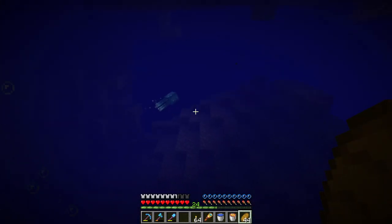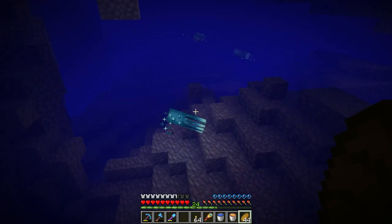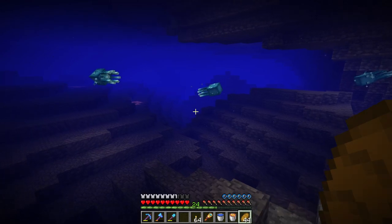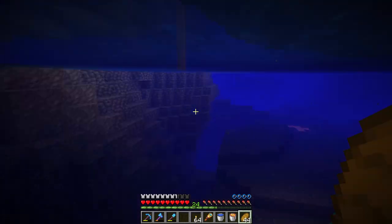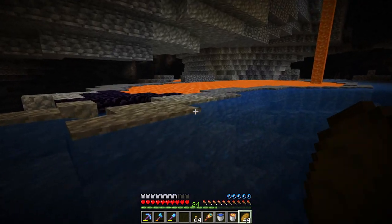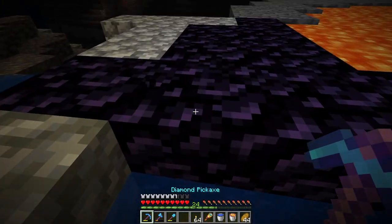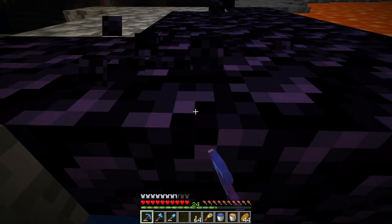I believe the lava aquifer is just on the other side of this water aquifer, surprisingly enough. It's kind of strange that these things generate so close to each other. But yeah, here's the lava one. So let's mine a bunch of obsidian so that we can make ourselves a nether portal.